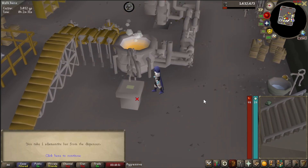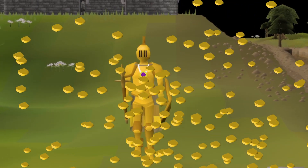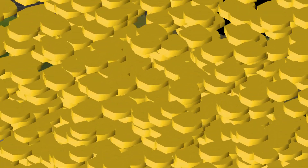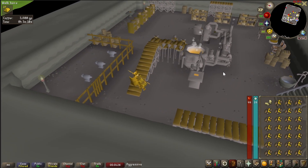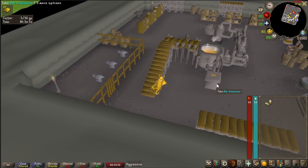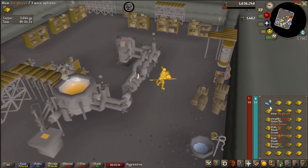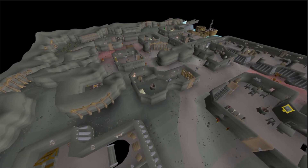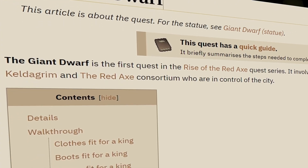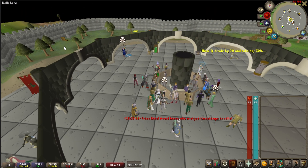That being said, today we are going to be focusing strictly on gold. Let's give a quick overview and get all of the requirements out of the way. The Blast Furnace is located in Keldagrim, so you need to have at least started the Giant Dwarf quest to use it.